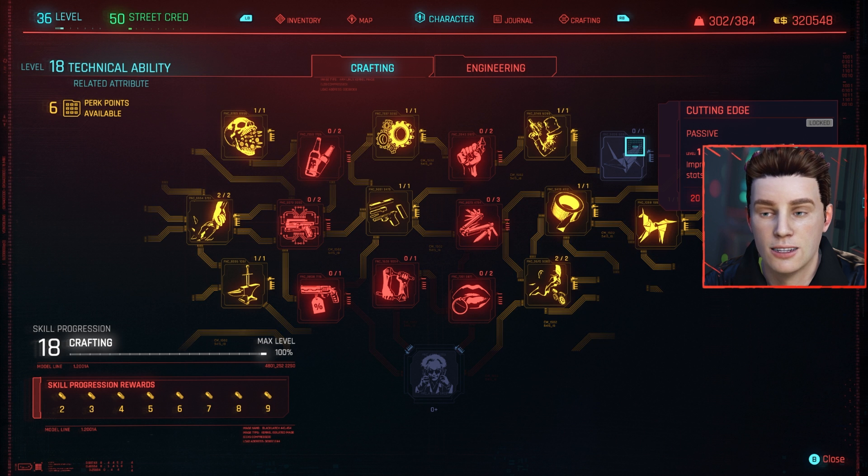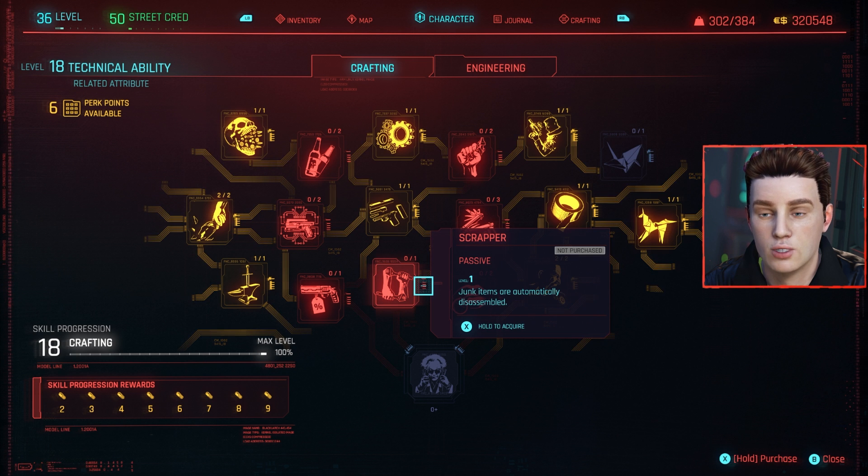Also in the crafting tree is Cutting Edge, which improves all damage-related stats — including crit damage and headshot damage — on crafted weapons by 5%. Definitely have to pick this one up. Those are the best S-tier perks for the crafting tree.